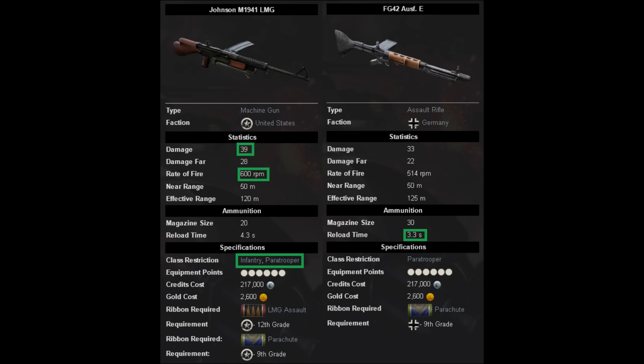Moving on to ammo: the Johnny's got 20 bullets, the FG's got 20 bullets — the wiki actually lies here, FG is only 20. Reload on the Johnny is 4.3 seconds, reload on the FG is 3.3 seconds. So the FG is quite a bit faster on reload, but the Johnny's got that 39 damage — there are just too many good things about the Johnny compared to the FG in that sense.